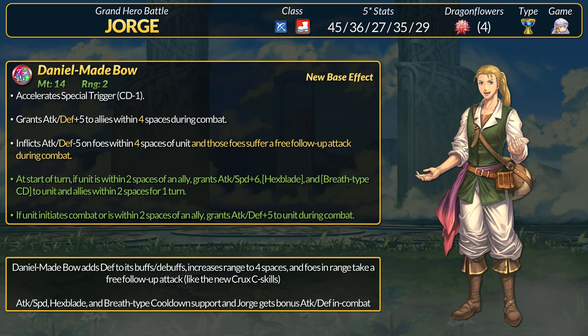Daniel Made Bow has improved its buffing and debuffing range by double while also adding defense buffs and debuffs to the kit. Similar to the new Crux C skills, George now gives any allies a free follow-up attack if foes are within his 4-space range. As a slower unit, George himself likes that follow-up. For the extra refine, at start of turn, if George is within 2 spaces of an ally, grant plus 6 attack and speed field buffs, the Hexblade status, and the Breadside cooldown status to himself and allies within 2 spaces.